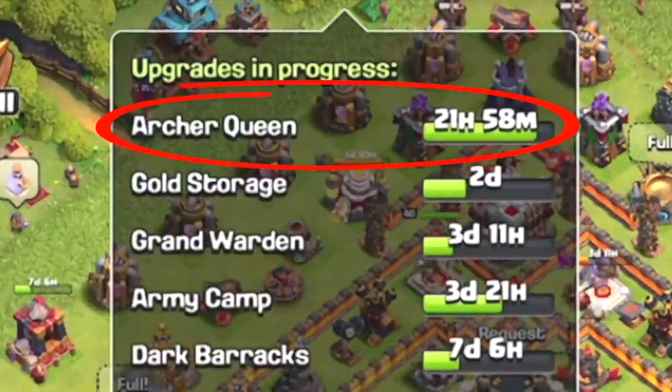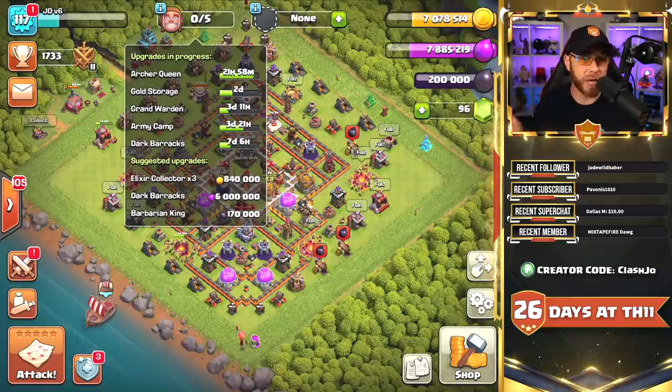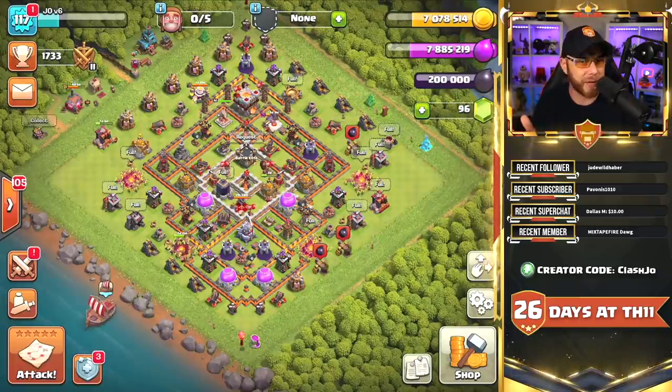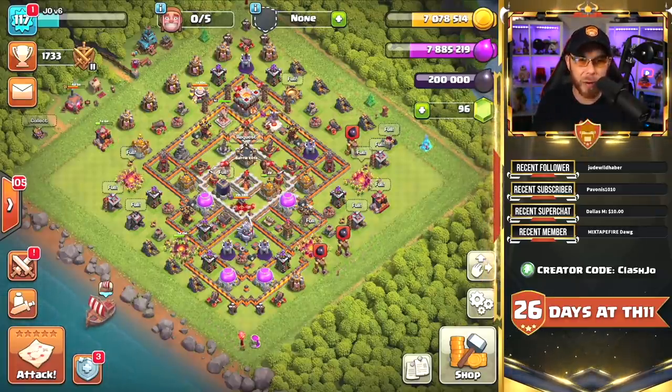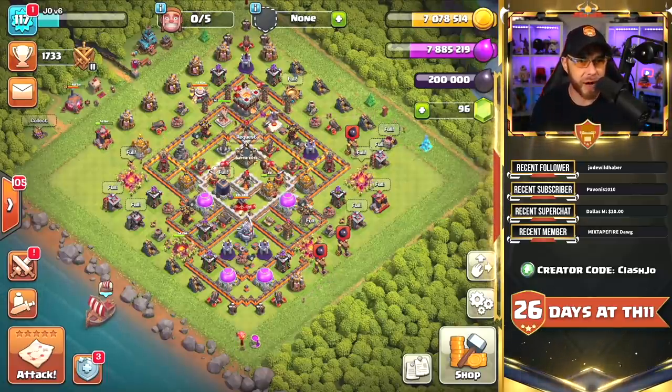Our Archer Queen will finish in exactly 21 hours and 58 minutes, so we got a ways to go. There's really nothing we can do on this account. This is the reason why I have multiple accounts — players keep asking how many accounts I have. I have nine accounts, but I don't play all of them. We just rotate through Town Hall 11, because that's where we're at in the series right now.